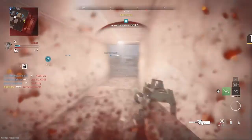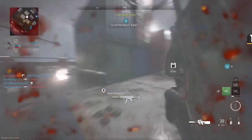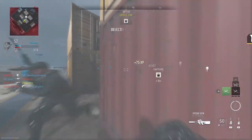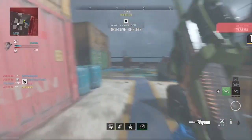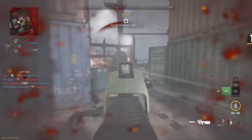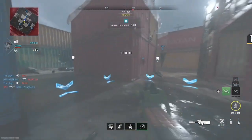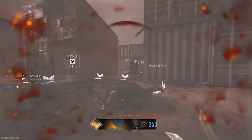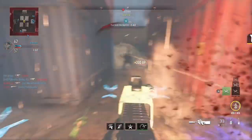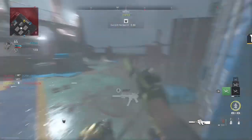I'm playing on Shipment but you can do this on any small map — Shiphouse, Shipment, whatever y'all like playing on. Right now it's around January 26-27, and they have the Shipment Shiphouse game mode. All you really want to do is pop your double XP, get some decoy grenades, use whatever gun you're trying to rank up, throw your decoy grenades to the middle of the map, run around, get your kills, and play the game normally. This will literally give you insane amounts of XP.